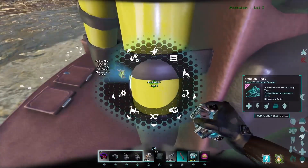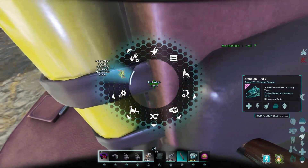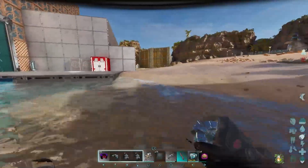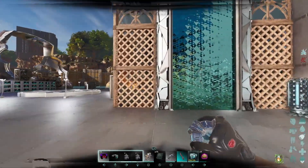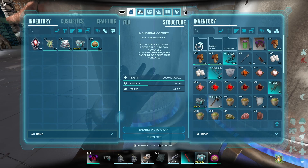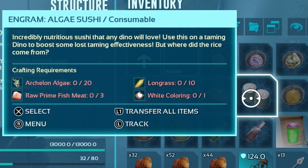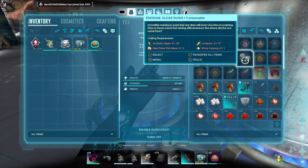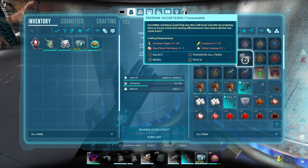Going back to the algae — when you leave them in water, they produce algae way faster. The algae can be used for sushi, or as the mutton-equivalent for herbivores, or just for your own food. The sushi is something new that you don't have to unlock with engrams — you just go to the cooker. It's 20 algae, 3 raw prime fish meat, 10 long grass, and white coloring. I wonder why you paint the corn white to make it look like rice, but yeah — that's the sushi.